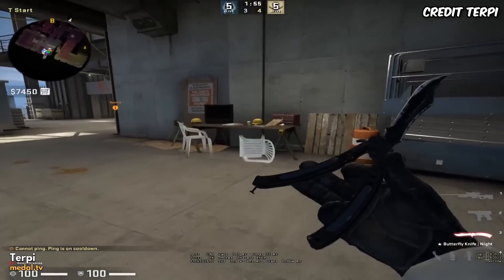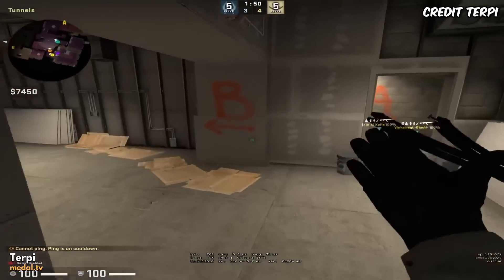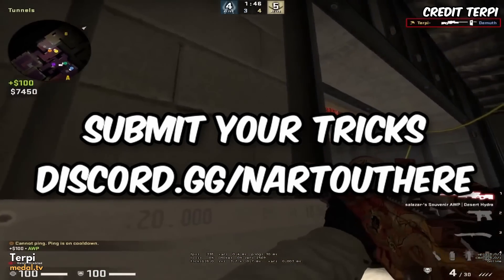Zaiwu is inside yellow and throws a smoke that lands top yellow to help contest top ramp control. Here is a T spawn run boost off the table which lets you get to B main faster to get that opening off-peak.